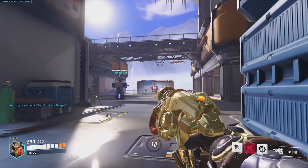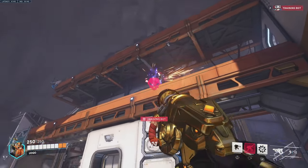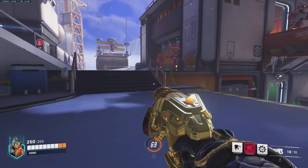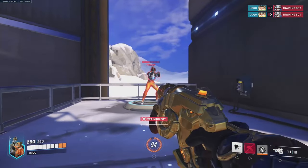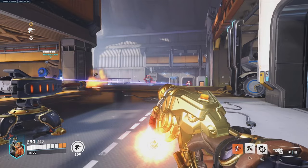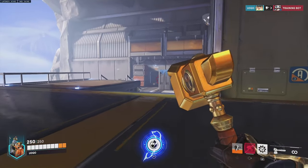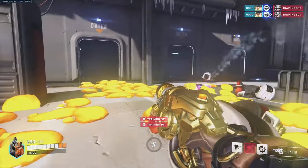Another easy DPS character is Torbjorn. His primary fire is projectile-based, so it drops over distance — you need to aim a bit above targets to get the full potential, which is the only real mechanical skill required. His secondary fire is better at close range and shoots a lot of pellets. He also has an ability called Overload which temporarily grants more health, more damage, and faster shooting. Last but not least, he has a turret he can place down — it has a long but limited range, 250 HP, does a lot of damage, and automatically locks onto the enemy team. You can rebuild it by hitting it with the hammer. His ultimate, Molten Core, creates lava on the ground — if people step on it they slowly burn and take a lot of damage.